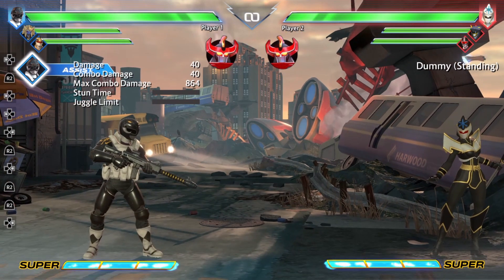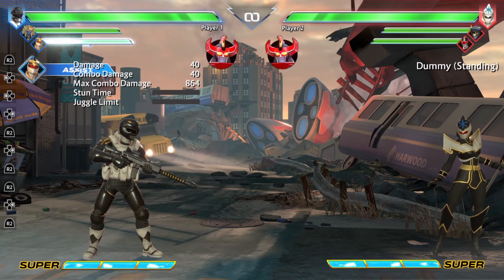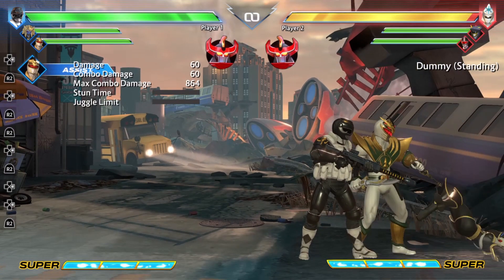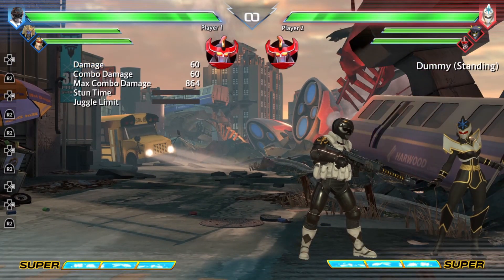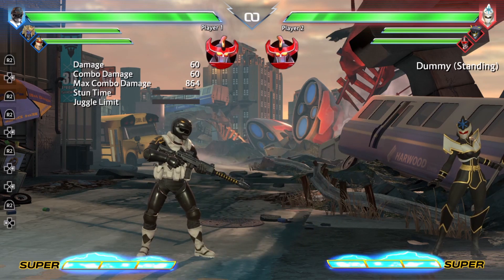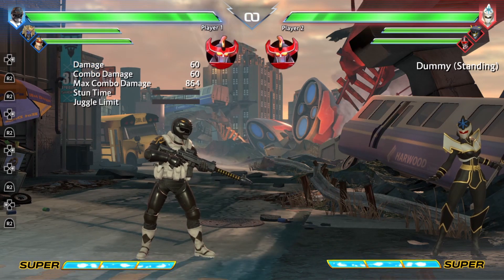For Draken's assist, we basically have his back special, which is his anti-air special. As implied, it's actually a more defensive assist for characters who are approaching you from the air. It's good to call out Draken and you can use that to get some combo conversions. It's a pretty decent assist in that regard — not the best, but it's serviceable.